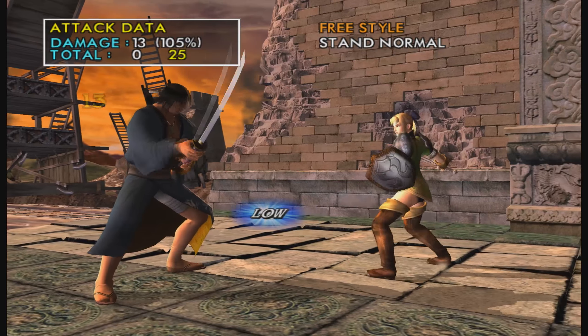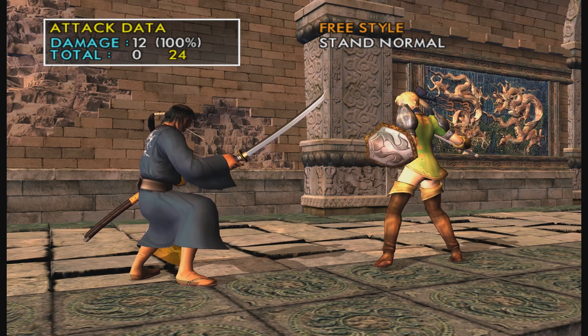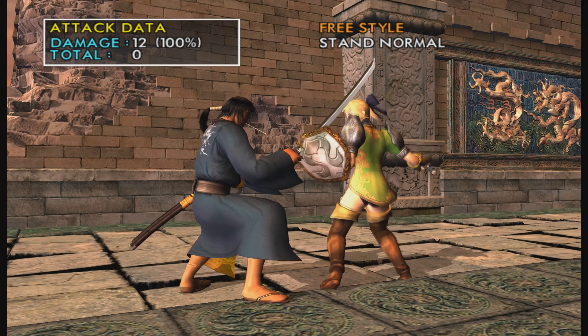She also has 2K, which is just like Sophie's — it's a good, safe low poke that leaves slight advantage on hit. But it can be stepped to her left, just like Sophie's. Basically the same thing.